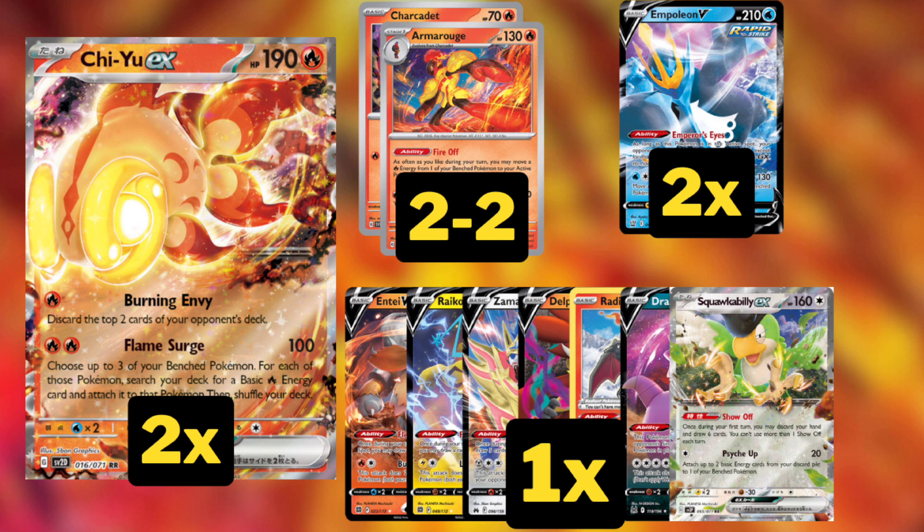I'm playing two Empoleon Vs as a way to wall off Lost Zone Box decks, because I have a feeling we're not going to be trading too well with mostly two-prize Pokemon into those single-prize Lost Zone Box decks. As you'll see later in the video, I'm playing Luminous Energy so we can attack with Empoleon V.